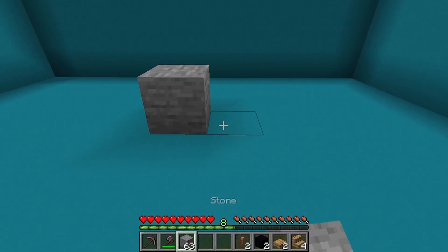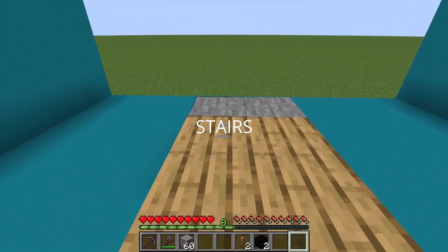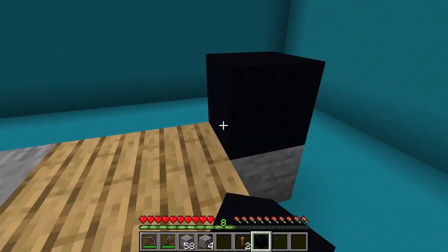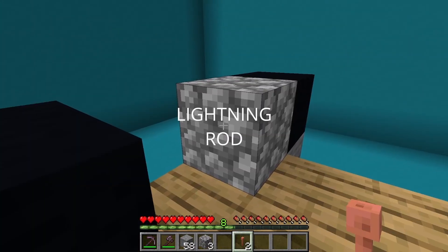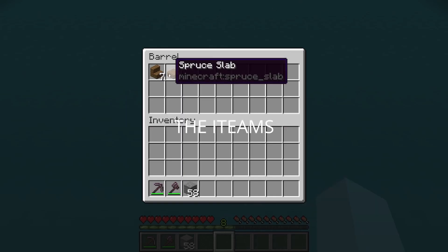Move forward and place a block here and here, then 2 upside down stairs. Then 2 slabs and another 2 upside down stairs. Place the black concrete on top of these blocks, and place a lightning rod here and one here.